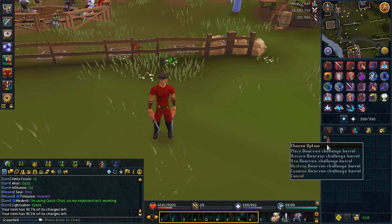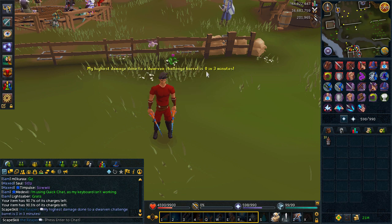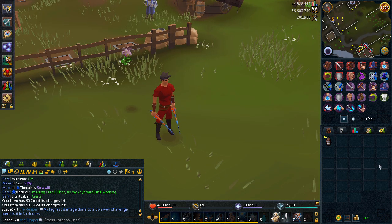I bought 10 of them as you saw in the previous clip. It's got a high score option as well - if I click on that, my highest damage done to a Dwarven Challenge Barrel is zero in three minutes. Let's see what they do.